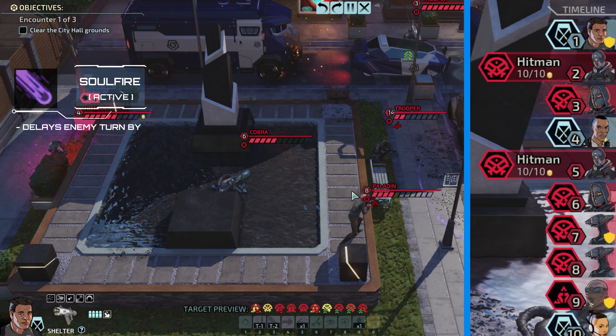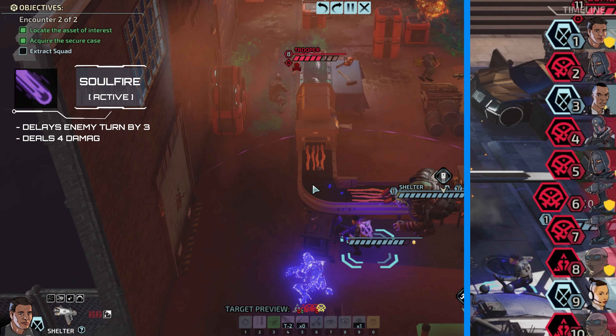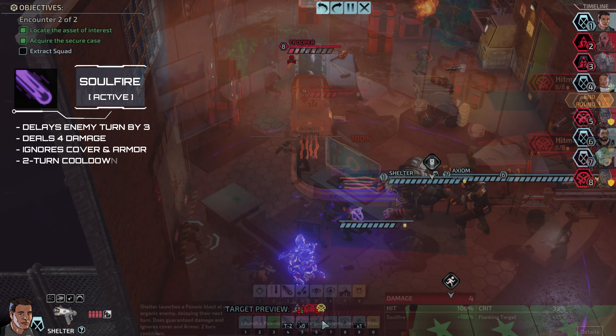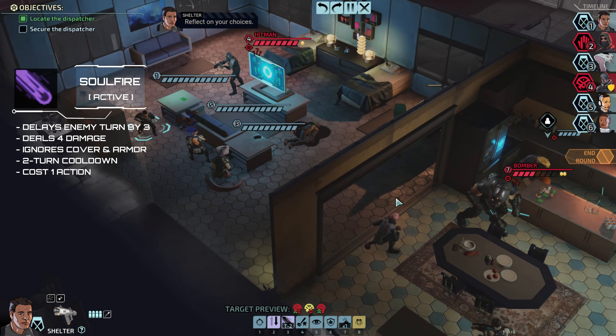Soulfire deals 4 guaranteed damage, ignores cover and armor, and delays the targeted enemy's turn by 3. It has a 2-turn cooldown, costs 1 action, and it ends turn.